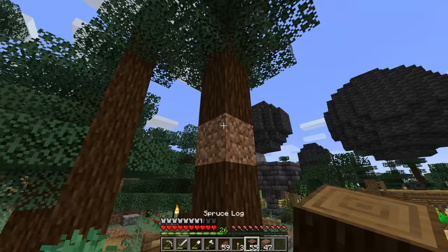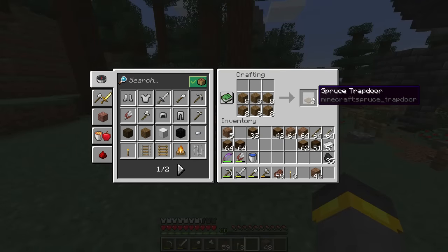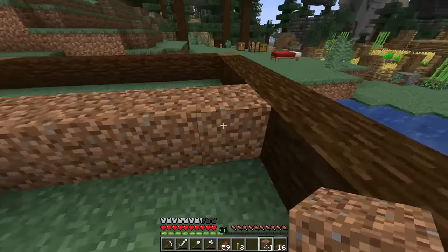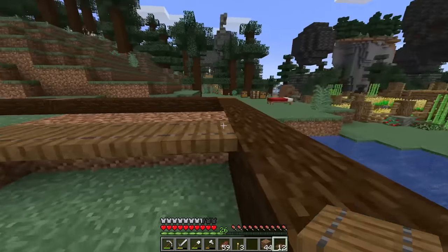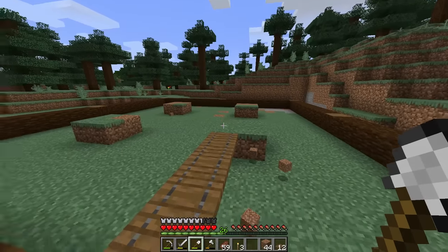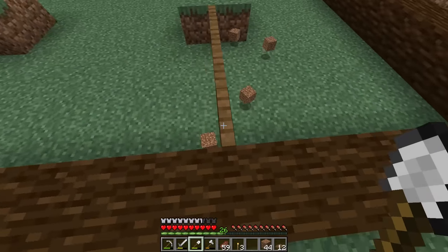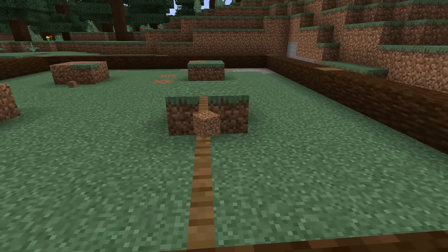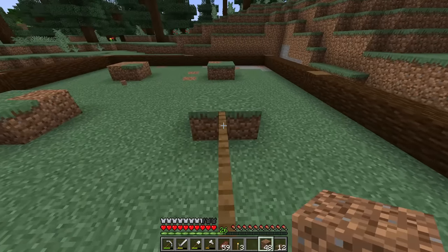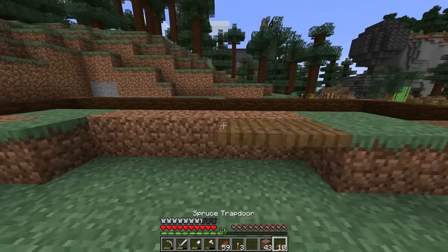Next we need trapdoors. By the way, my tree grew — look at it, it's so tall, it's a custom tree right there, state-of-the-art stuff. Spruce trapdoors — spruce wood in general is by far the best type of wood in the game, maybe dark oak logs are pretty good but spruce, nothing compares. You could use any type of trapdoor though, it doesn't make a difference. I place a line of blocks and then trapdoors so I can open them all like that. The trapdoors are pretty thin when closed, which is good — if we had solid blocks here, saplings would land on them and not fall into the water.